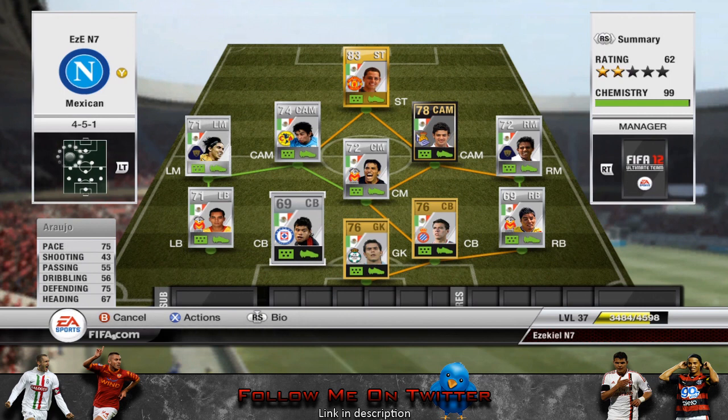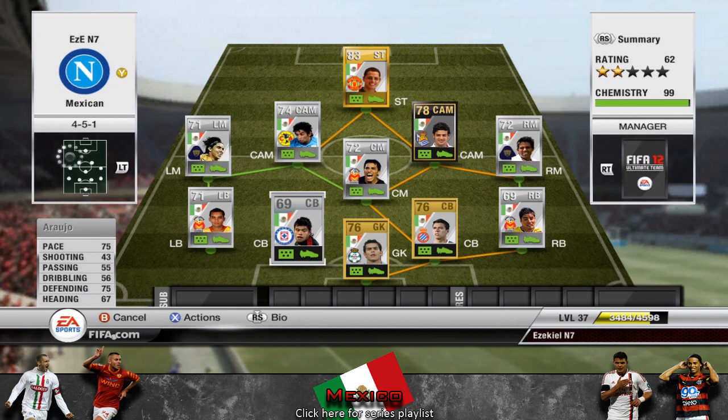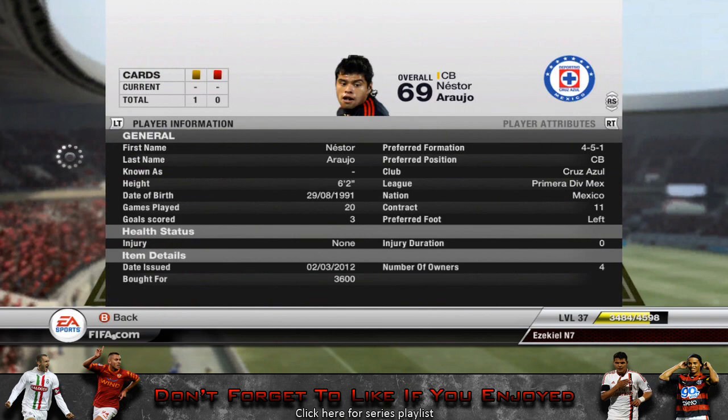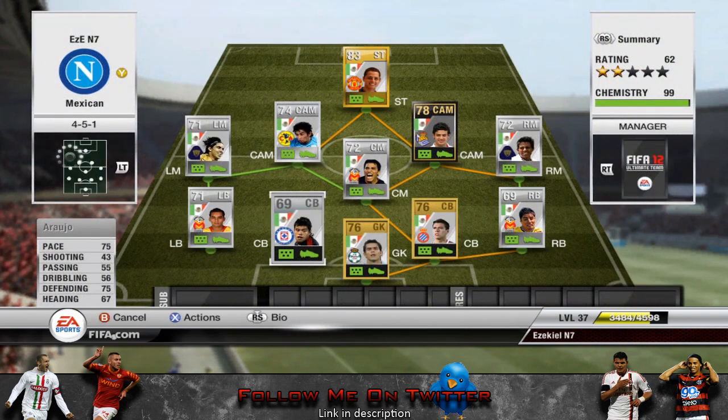Then we have a 75 pace centre back here, Ruggio. Just 75 for a centre back is very good, and he's got that typical number that always seems to do well — 69. His defending is not bad either. He's 6 foot 2, so he's quite tall and he's going to have a better heading than 67 for sure.